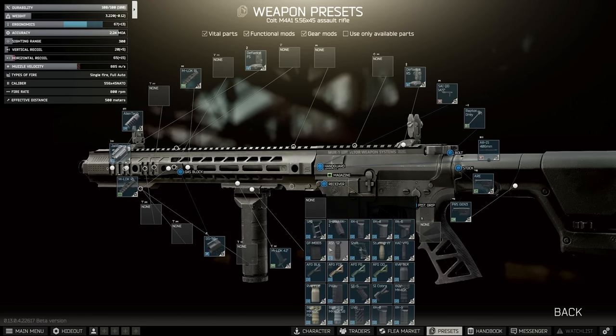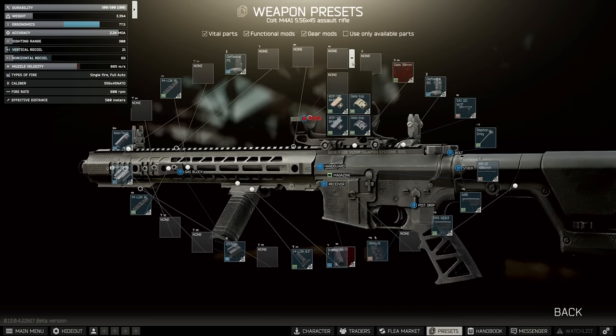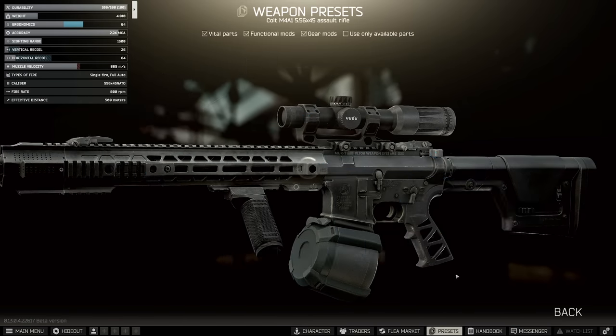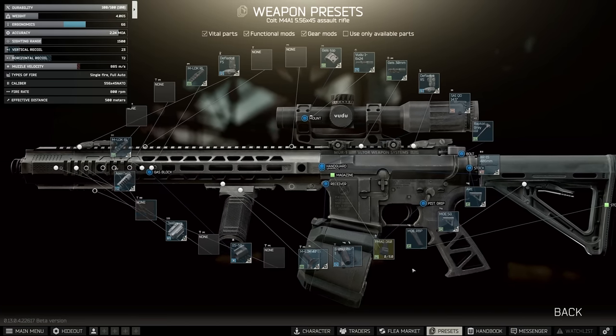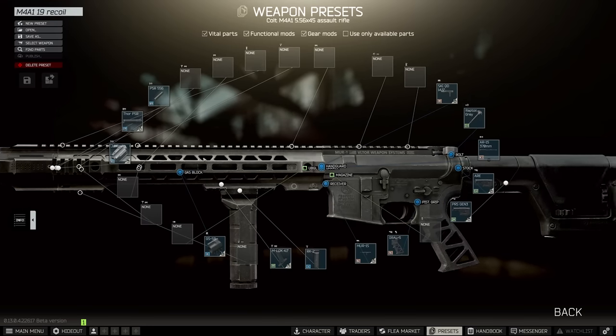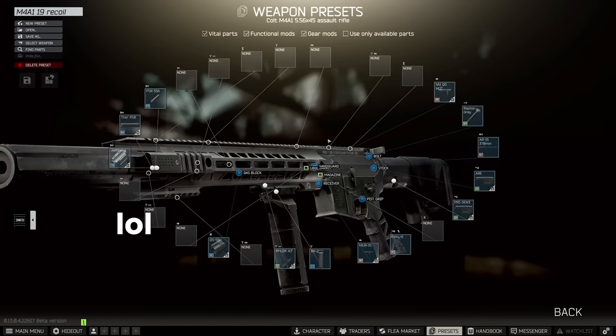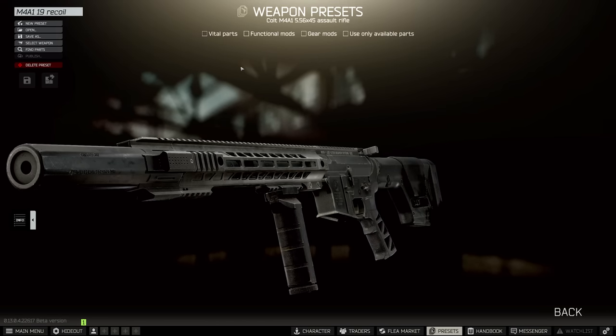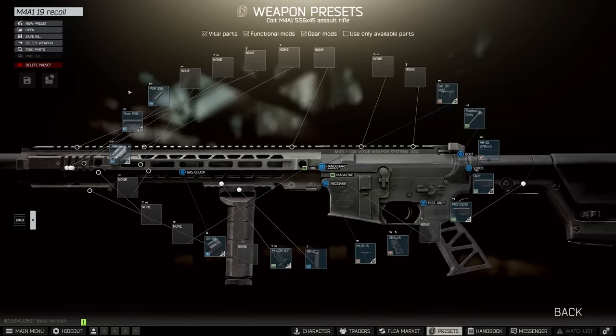Min-maxing this a bit, you can get it to 65 ergo with 23 recoil along with a drum mag and a voodoo, which is pretty insane. So this got me wondering, how close is this build to the old bugged Thor build? Recently, you were able to use the jailbreak at the same time as the Thor muzzle and suppressor combo — the PSR 556 muzzle brake with the Thor PSR XL multicalibre over the top — which came to 18 recoil total.